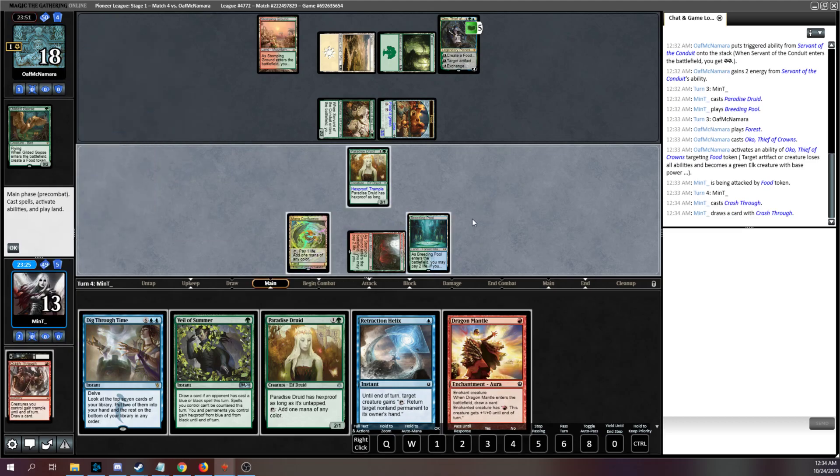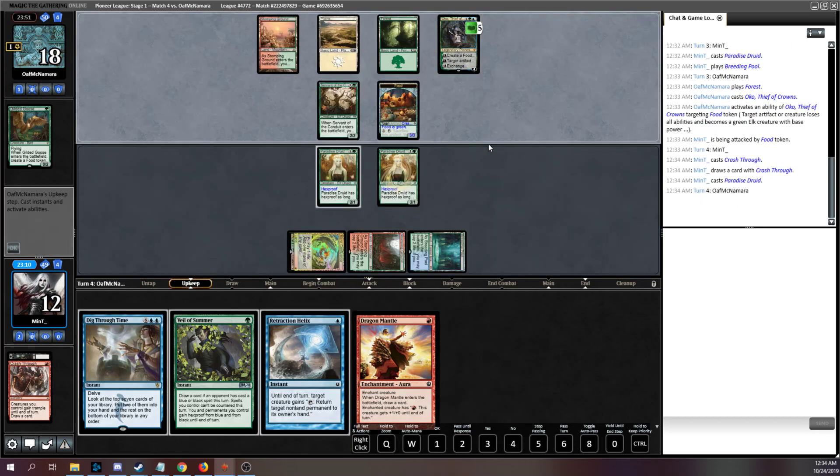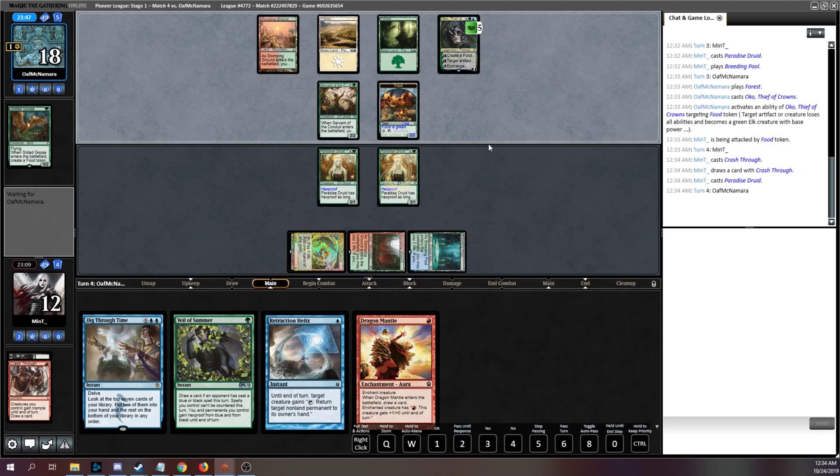That was largely the reason why I cut the Gilded Goose — I was thinking about a possible Oko, and then they played a Plains, so I was like wait, and then it was an Oko. Alright, so we'll play a Crash Through — we need to find a Jeskai Ascendancy. I'm going to play another Paradise Druid here and not use it yet. Next turn ideally we find a Jeskai Ascendancy off the top because then we would win. Barring that, I might be able to set up a Dig Through Time so we can try to win the next turn. I think I am going to end-step this Veil because I do have Mantle and Helix, so I don't need it for an Ascendancy trigger ever. Maybe they play a blue-black card this turn. They played Oko.